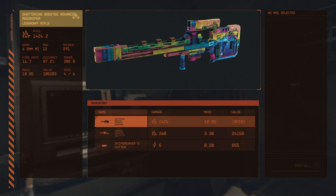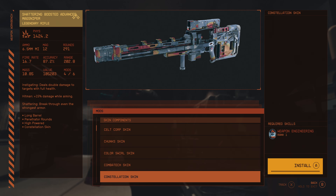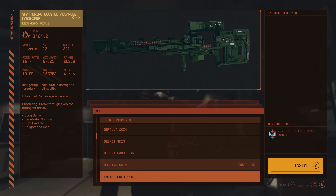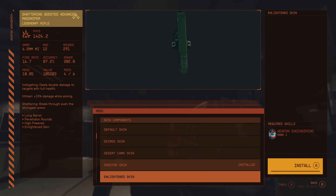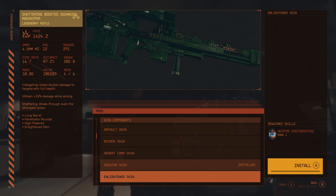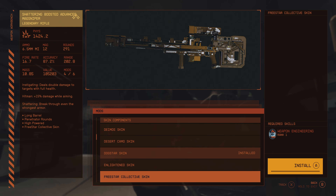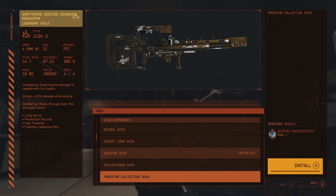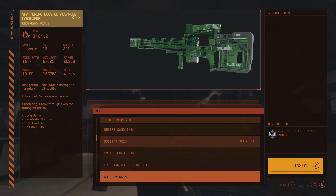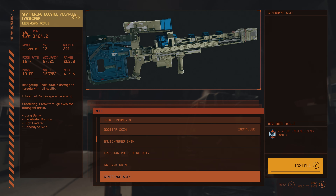57 skins — I wonder if they just assign 'Dog Star' to the rainbow, or if there is something in-game that corresponds. That skin looks very nice. Enlightened — I'm guessing this is like a House Va'ruun style skin, potentially. Freestar Collective — really nice. Galbank — very, very nice. Gender Dime — really nice.